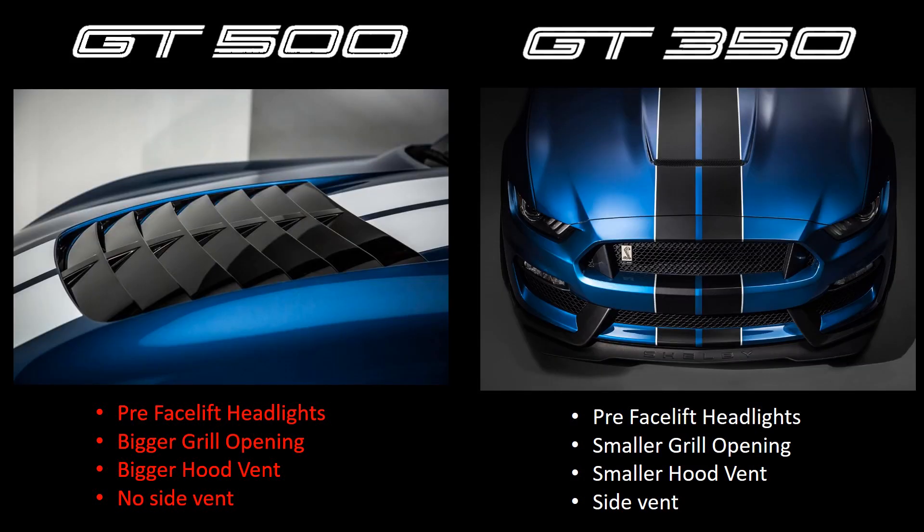The next difference up front is on the hood — the hood vents. Take a look at the hood vents on the GT500. They're massive, they're menacing, and they look really, really nice. It's a great design — it's the biggest hood vent that Ford has put on a Mustang ever. When you compare that to the GT350's hood vent, the GT350's is more subtle and classic looking, and it flows well with the hood.